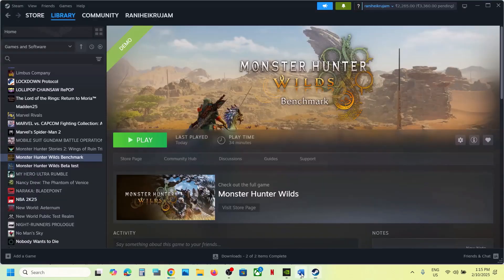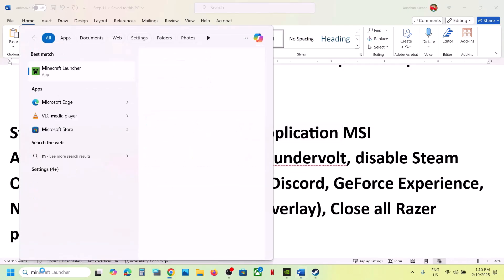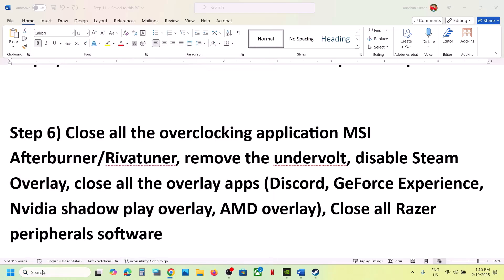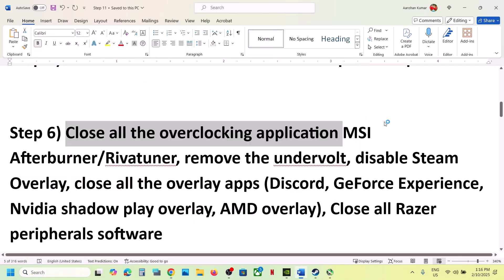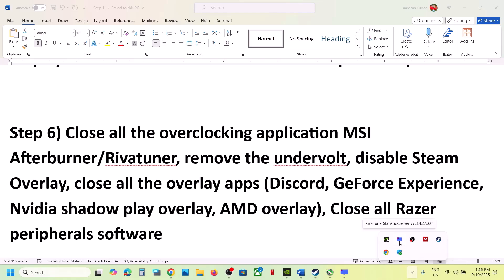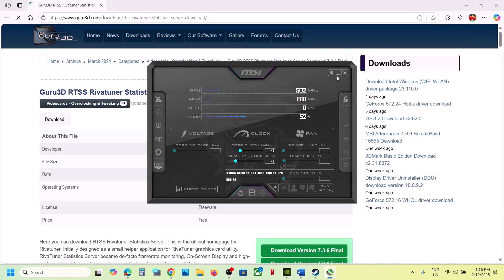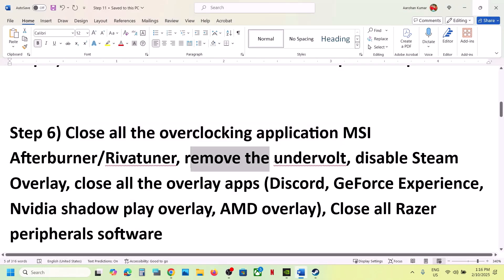The next step is to close all overclocking applications. If you are running MSI Afterburner or RivaTuner, or any other overclocking application, make sure you close all of them. You can see RivaTuner running — you can just close it. If you have MSI Afterburner running, right-click and close it. Then launch the game.